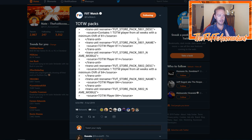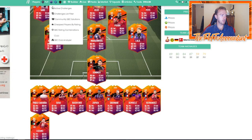There are two different packs inside this game code. One contains one Team of the Week player from all weeks with a minimum overall of 81, and the other contains one Team of the Week player from all weeks with a minimum overall of 84. We've had these packs in the past — FIFA 18, FIFA 17 — during promos like FUT Birthday.